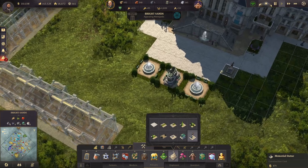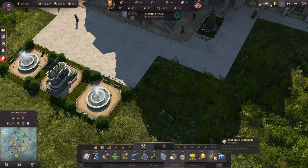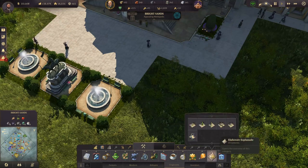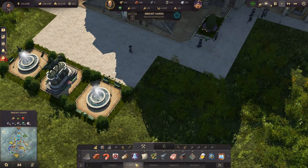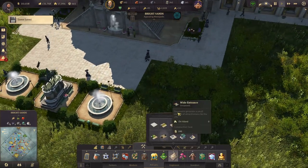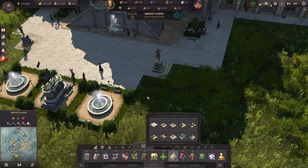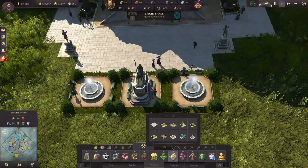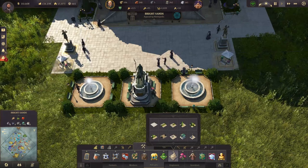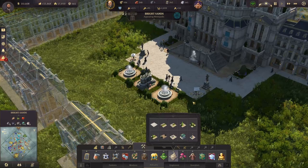I think there are more statues here. Do we need a newsstand? No - we need benches here so people can sit and look at the beautiful palace. What else do we have? Let's bring on the steel.